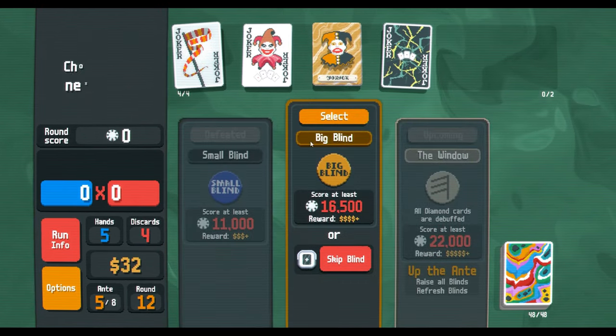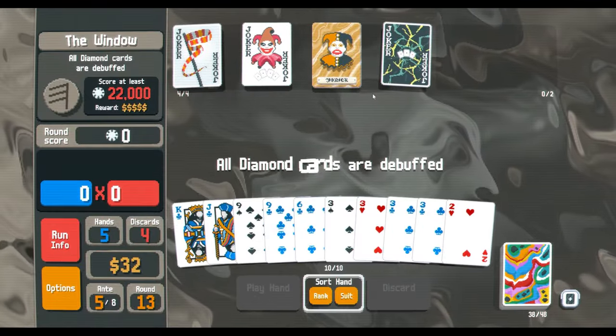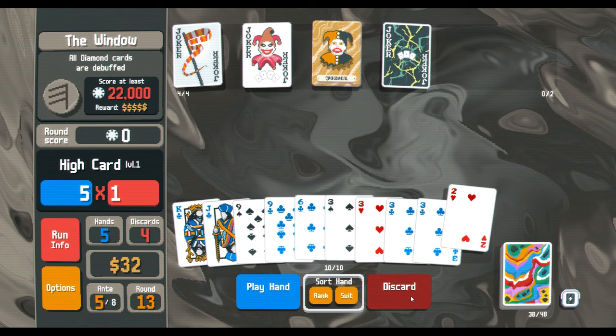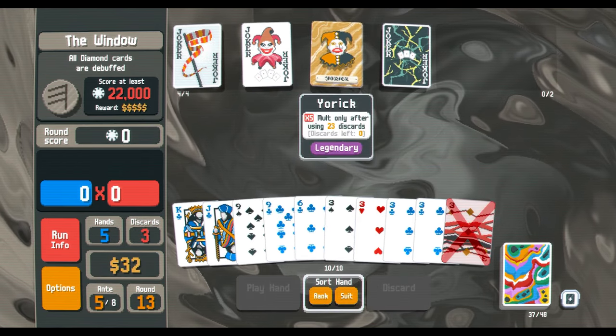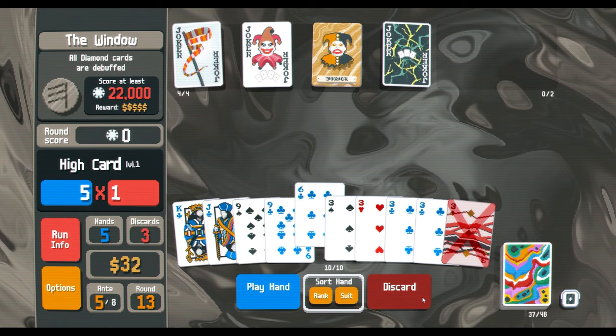I think we're good. All diving cards are cheap — all righty! Here we go, so I could just discard this, and now — discard the last one; we'll just make sure.